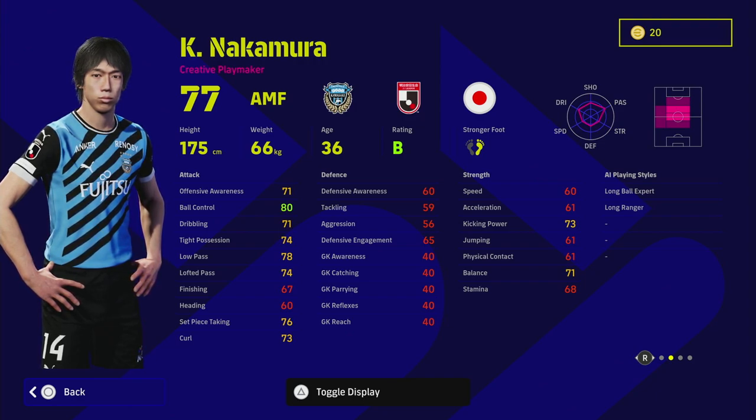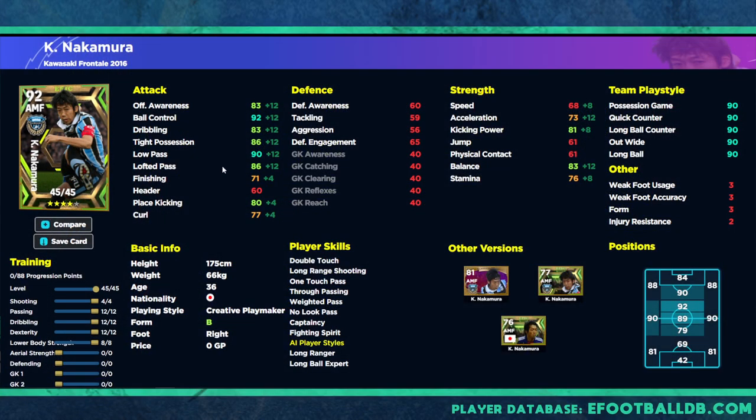He's also got long ball expert and long ranger. When we train him on eFootballDB, he's got 45 levels to go — quite decent. We've popped 12 into dribbling, dexterity, and passing, and eight into lower body to get his speed up near 70 with stamina to 76. I don't think I'd train him this way personally, but we will have a proper training guide on him.